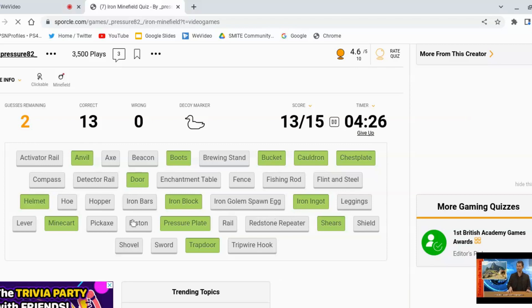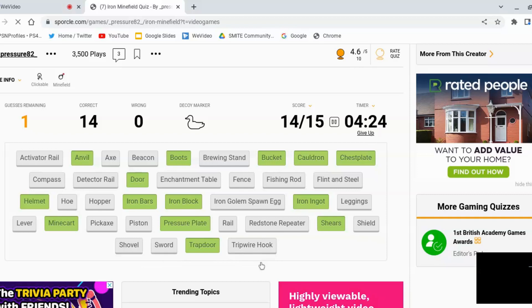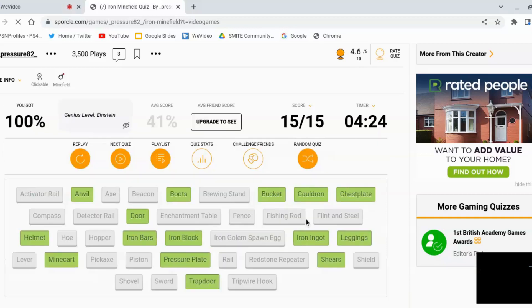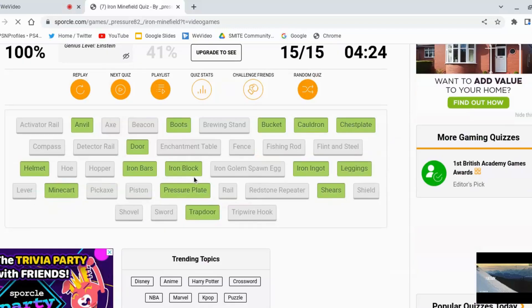Iron Bars — it's gotta be, right? Yeah. So there's one more, and it's not a piston, not a rail, not any of these. Oh, leggings! There you go, I just needed to retry. Meeting stupid offence — can't believe that. Oh well. We move on.